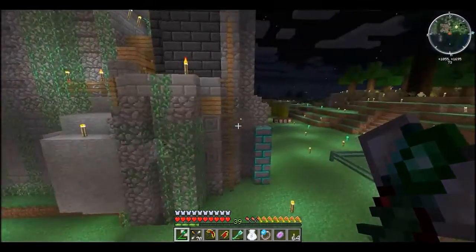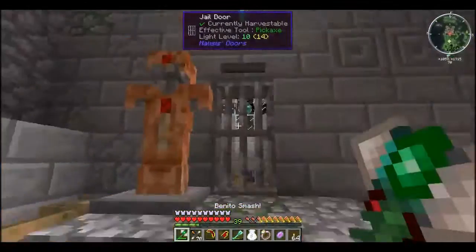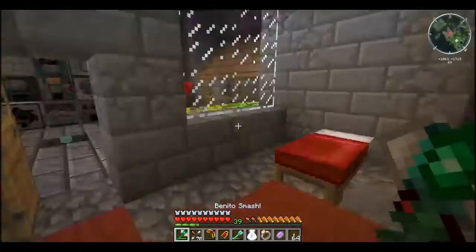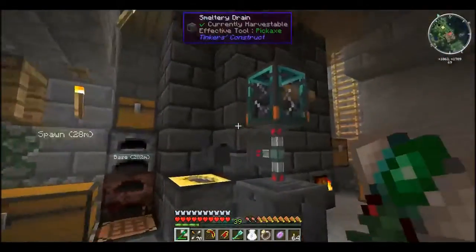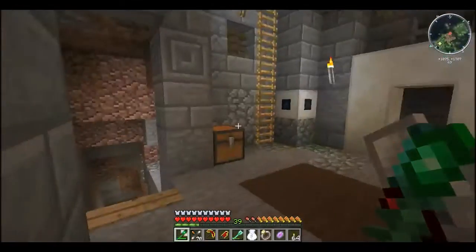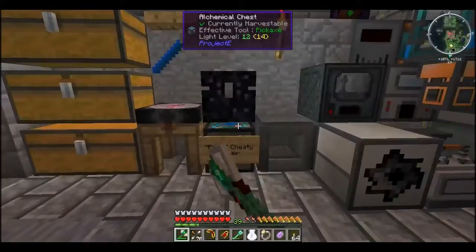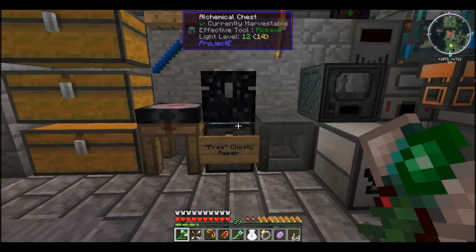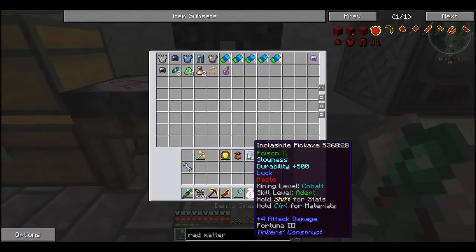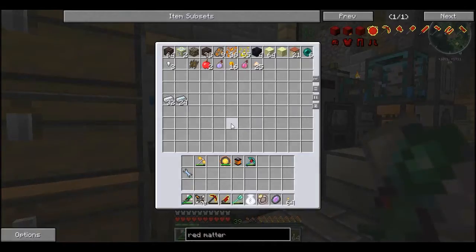We've all gone off from here to do our own things. We've got some Thaumcraft nodes, and I love these player sensors. So we've got loads of stuff in here — we've got the smeltery, pools all over the place, processing for stuff, a free cheat chest, free cheat repair using a mod called Project E. That's the one.